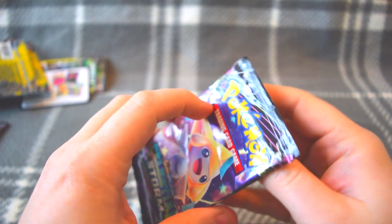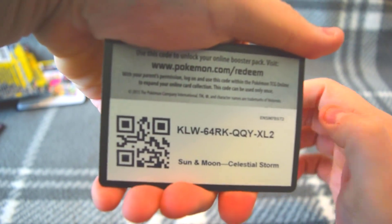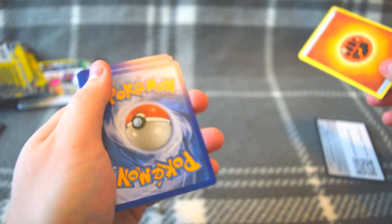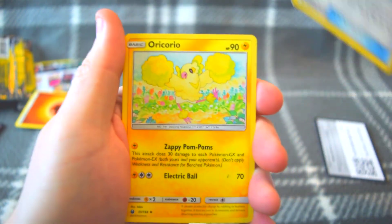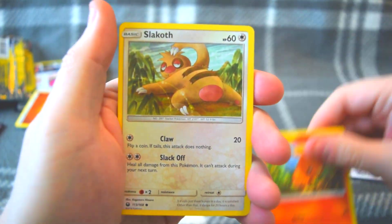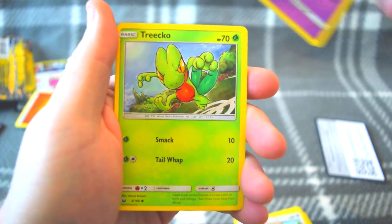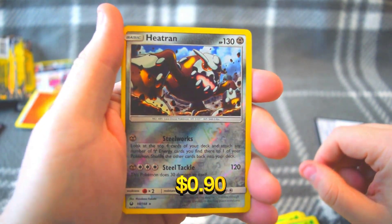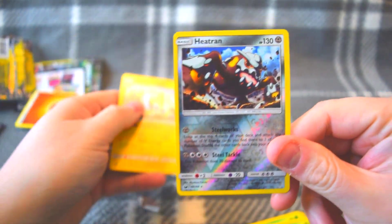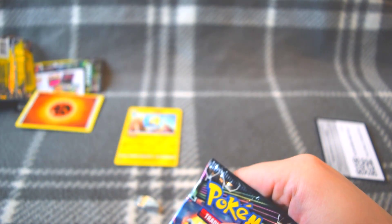The actual boosters, not from the dollar store — got these from GameStop. Let's see what we can do. Hustle Belt, Oracle, Tropius, Pineco, Torchic — Corphish, that's lame, Tropius again. For our reverse we got Heatran, and on the end we've got Manetric and Manetric. I don't believe those are going to be worth much — that's all right, might be worth a couple cents.